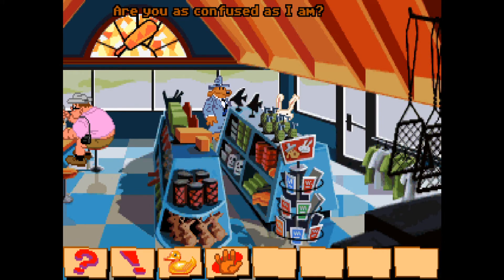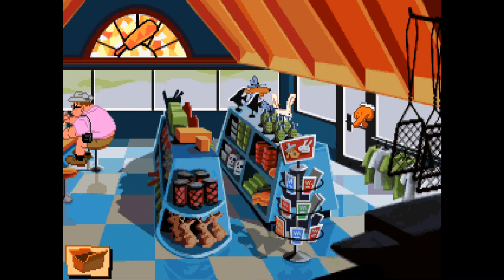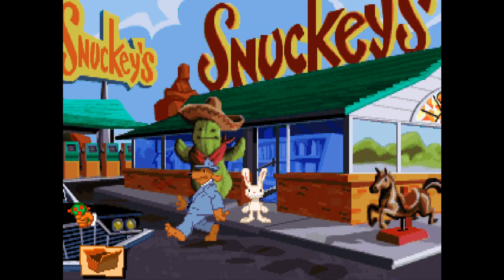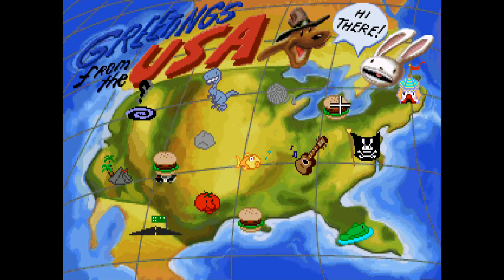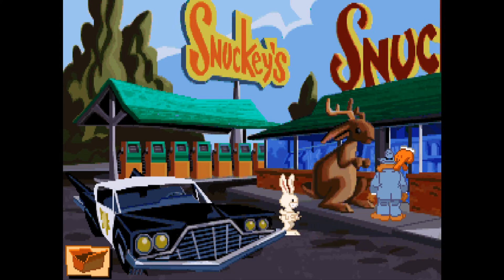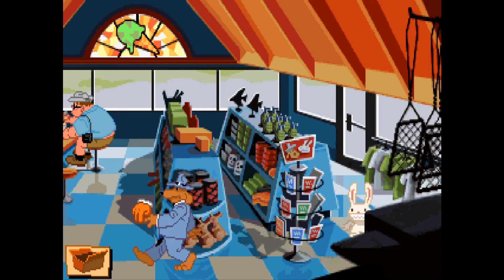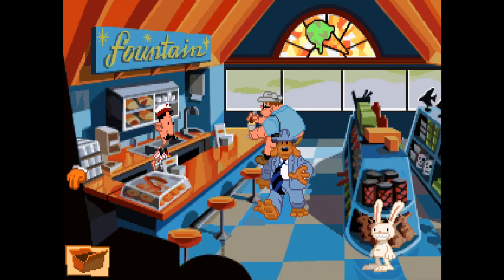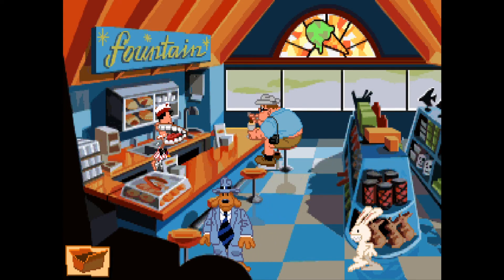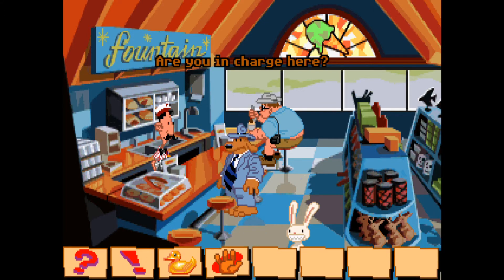Are you as confused as I am? More so. That didn't work, so maybe we've got to go to a different one. We know it definitely worked at the first one, so let's try this one. Do you have to go to the bathroom, Max? I gotta go to the bathroom. Okay, so it has to be this one. The fact this keeps happening means it's definitely a puzzle.